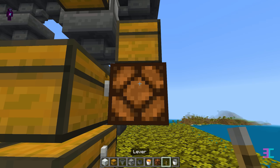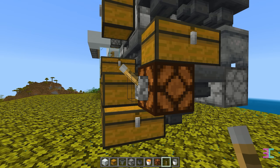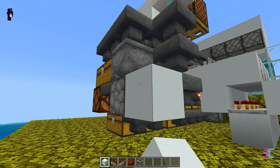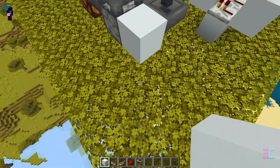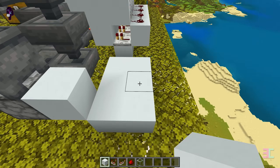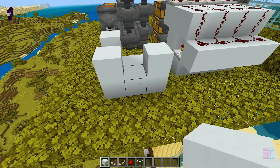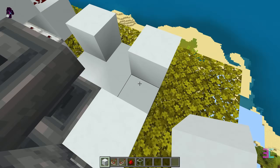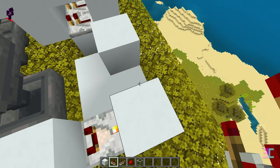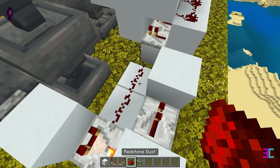Under the chest, place a redstone lamp and attach a lever to it. Let's build the redstone for the trash chest by placing 7 solid blocks in this shape. Place two more solid blocks there. Place a redstone comparator between these two blocks and set it to subtract mode. Next, add a redstone repeater between the two blocks. Finally, place two pieces of redstone dust there.